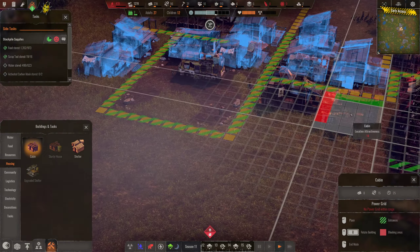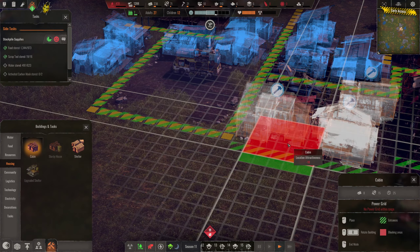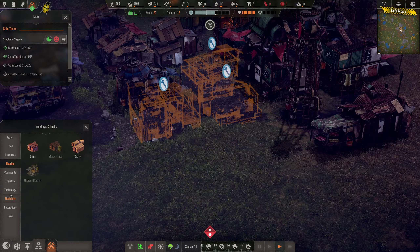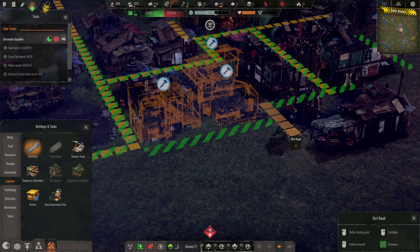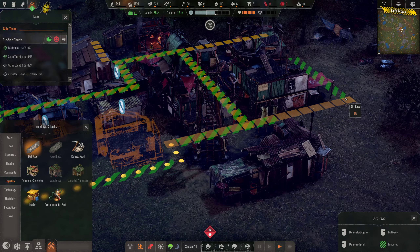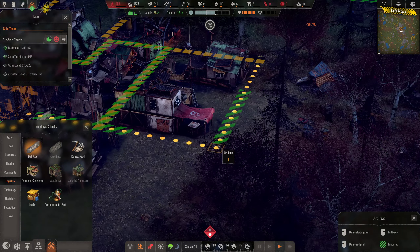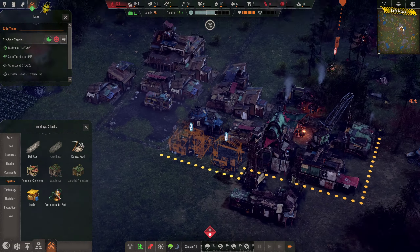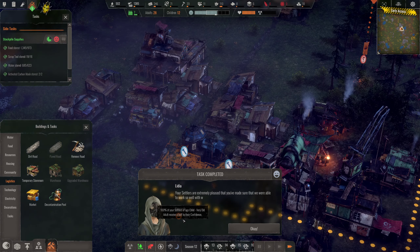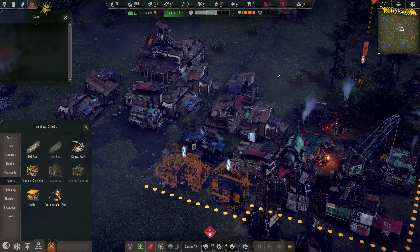Get a couple more houses going, get some more people to put in there. We got 100% of our settlers from child to very old received a boost to their confidence.